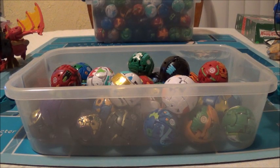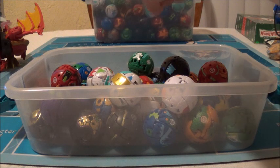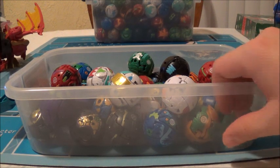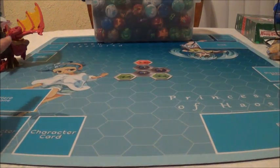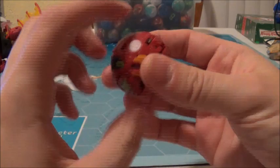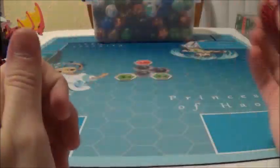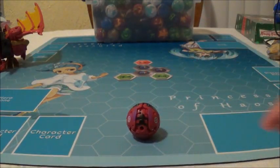Hello everyone, Yui here, back with another collection video — this time the Fusion Bakugan. After I finished putting away all the Armored Alliance ones, I got the main big bucket there as a kind of blockage so they don't roll off the table. We'll get into Big Boy over there when we get there. I did not grab the character cards, so no character cards for this video either.